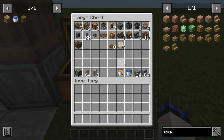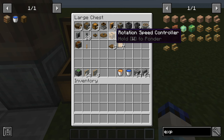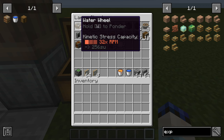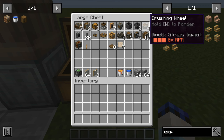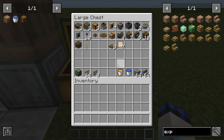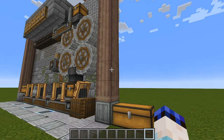Let's have a look at what we need to make this farm. It uses brass and a precision mechanism in the rotation speed controller, so you'll need to have at least gone to the Nether to get yourself a blaze burner at some point. It also uses crushing wheels, so it's certainly not the cheapest of farms — it's just a nice and effective one.